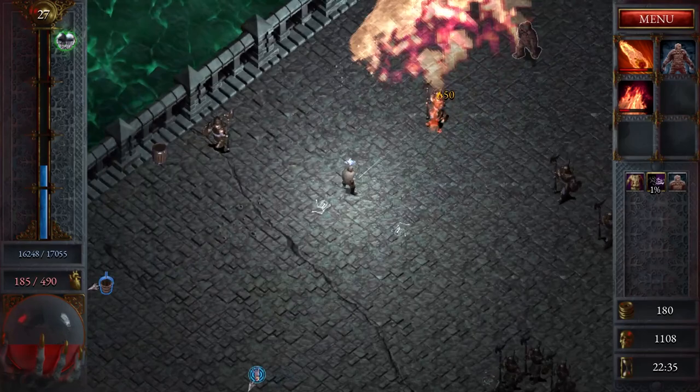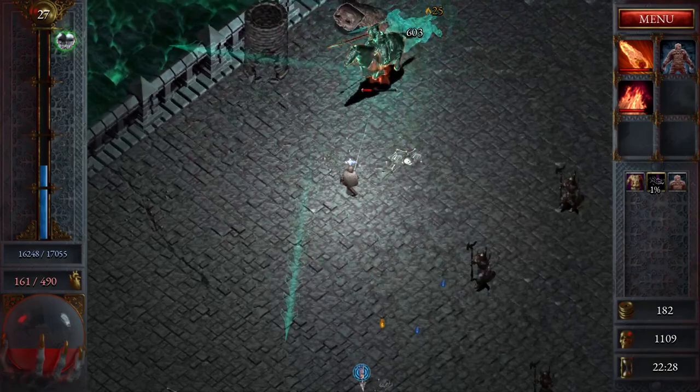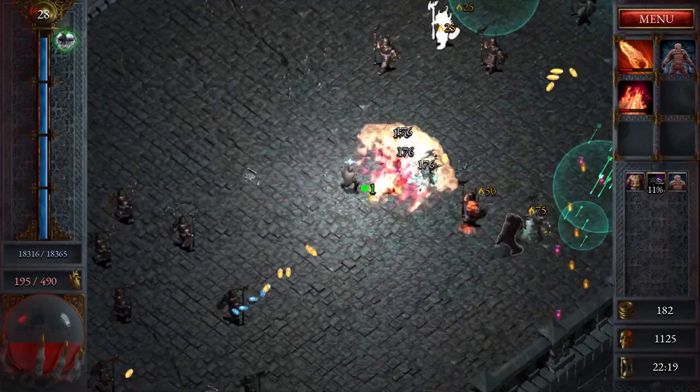I wonder if that unlocks an item — I can't remember. I know I have a maiden's one that's for anybody and it's like 'recover so much health.' Let's get some health from this. Cool, and then we'll just let him kill us for the end of the run.